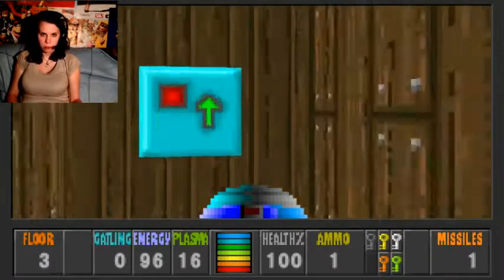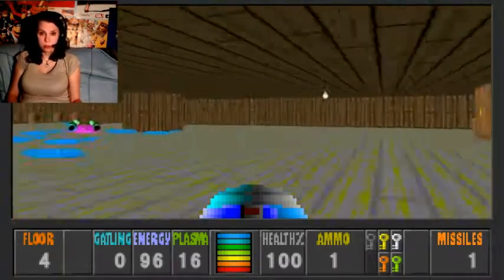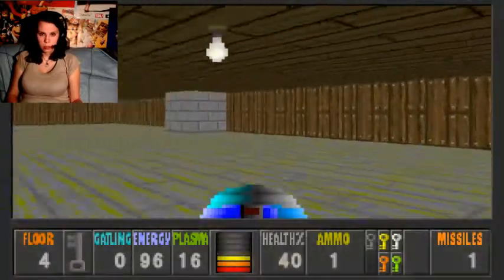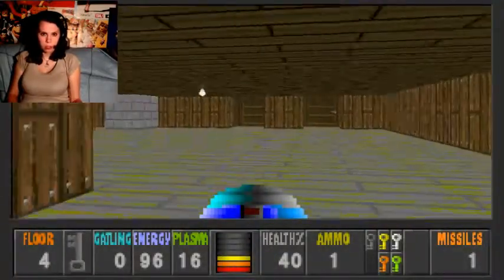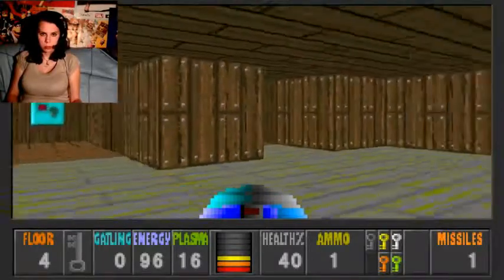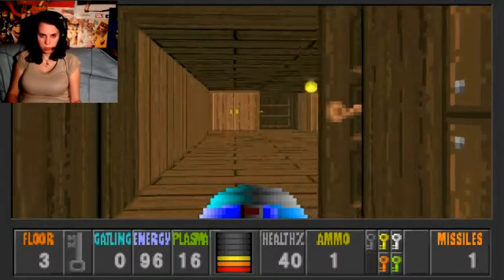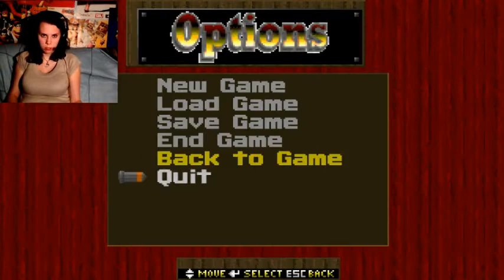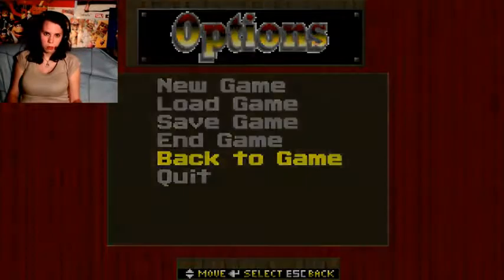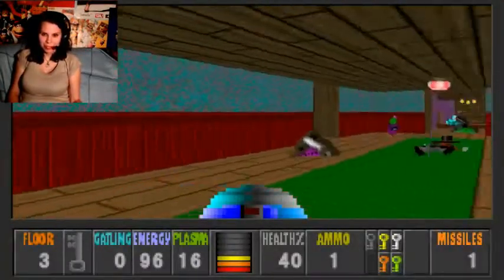Maybe I should have drawn a map for myself before I started to play this. That would have made it easier. And got the big key — it took 60 health points, quite some. But now we have the key to save the girl. I'm gonna save for the last time just to make sure. Just need to find the right way now — nothing simpler than that.